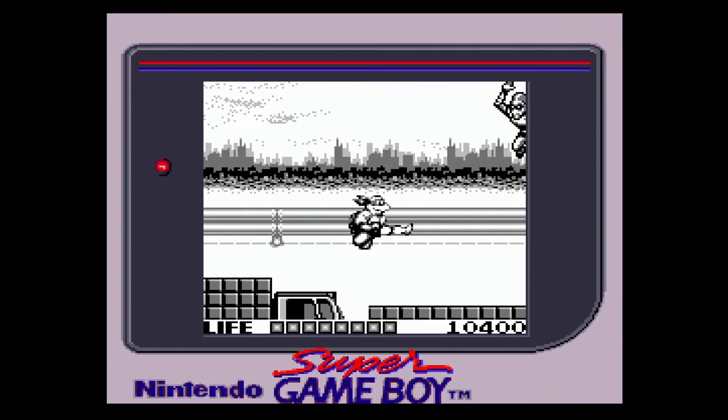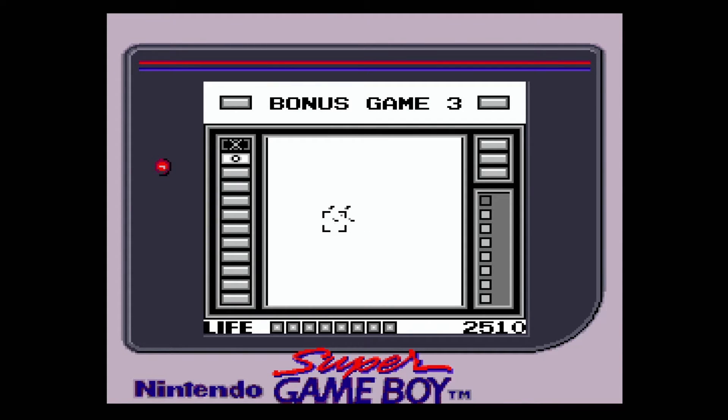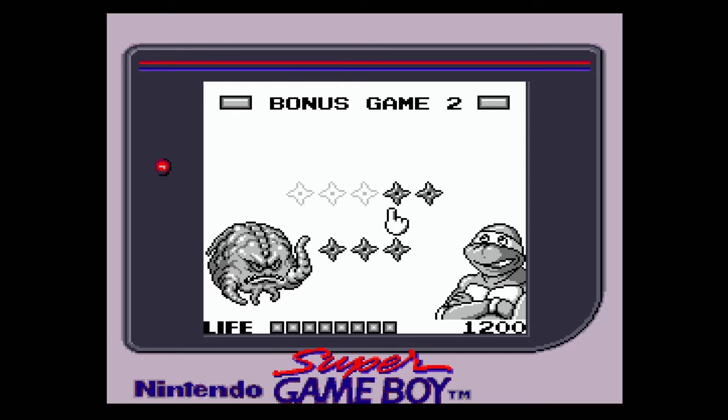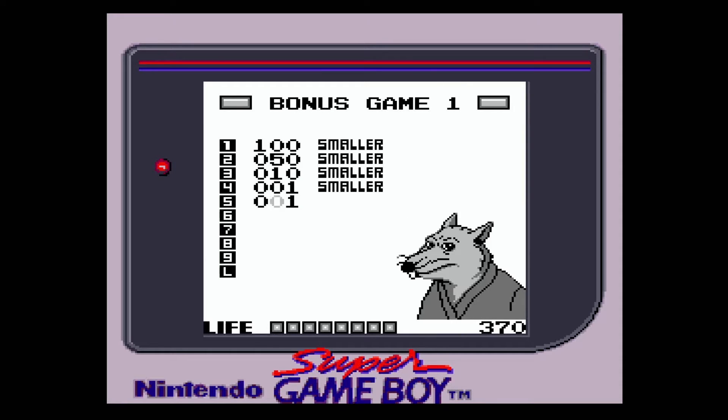When you do find the secret areas, they amount to nothing more than one to three bonus games — and these games aren't incredibly difficult. In one, you need to shoot a ball, kind of like skeet shooting. In another, you need to beat Krang by throwing stars. And in the final one, you need to guess the number — though this one seems to be broken.